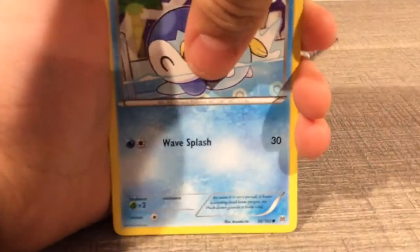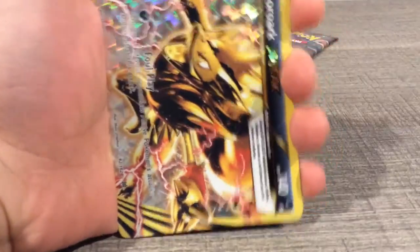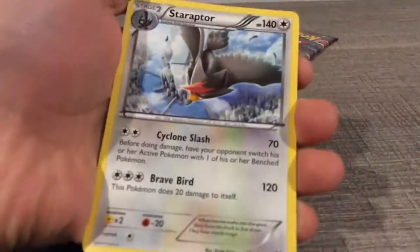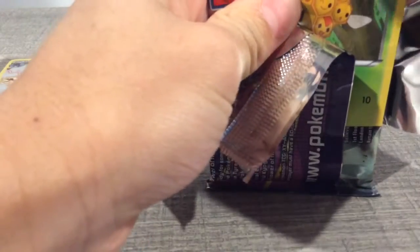Magnemite, Pimplup, Pantsage — oh! A Zoroark Break! We get a Staraptor, a Regular Rare. Can we pull the pomegranate on this? I would just blow my face off.